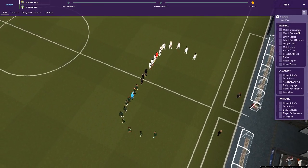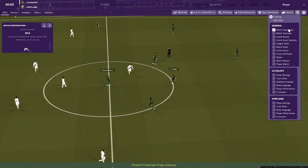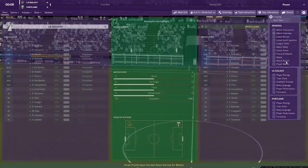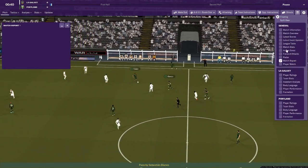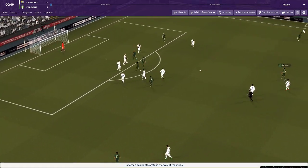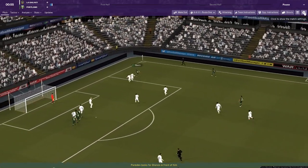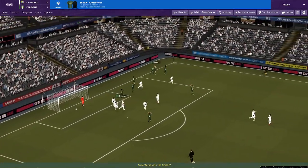Let's look at the settings — I want match overview, match report. We've already got a highlight. Portland Timbers on the attack — it's Paradez, on to Blanco, taking it out to the right, puts it in — and it's a goal for Portland Timbers. One minute into our season and we're a goal behind, at home already.